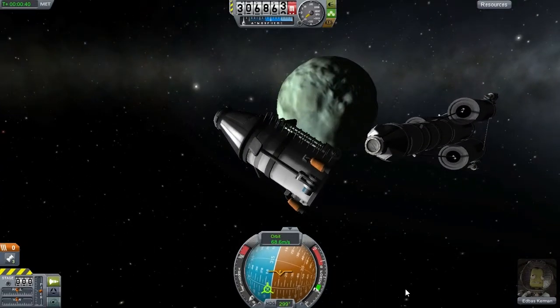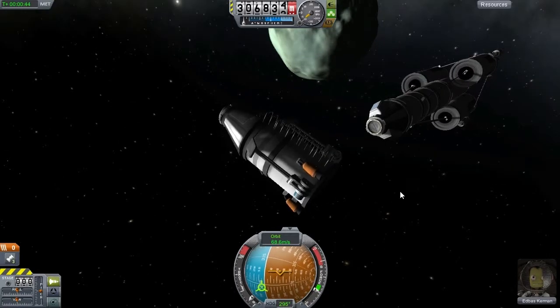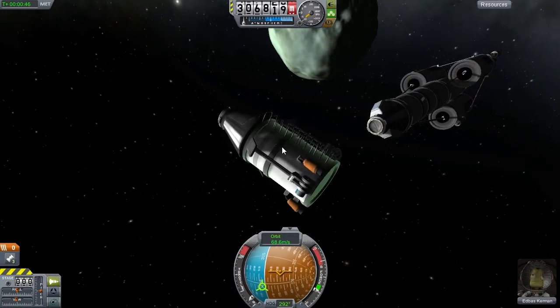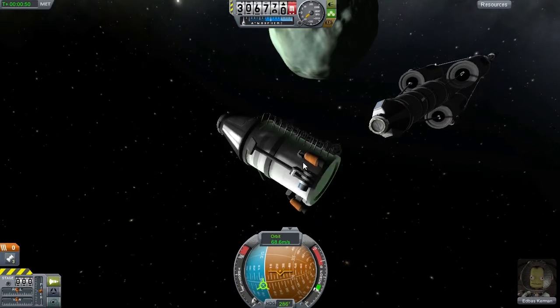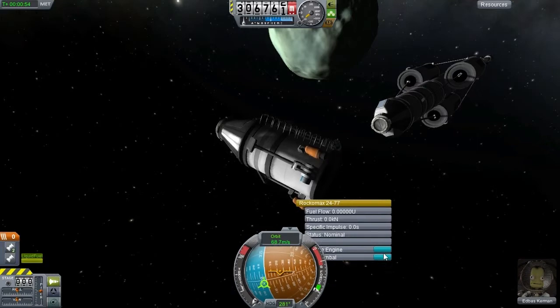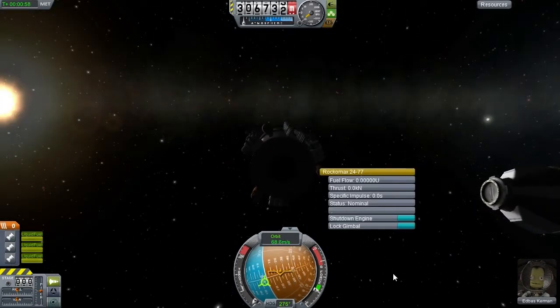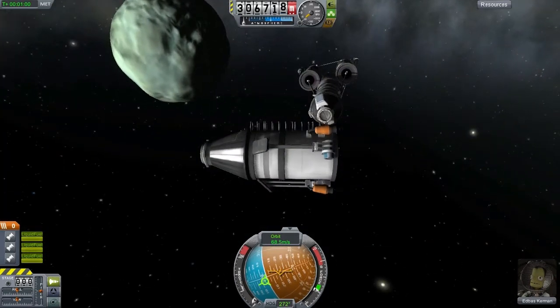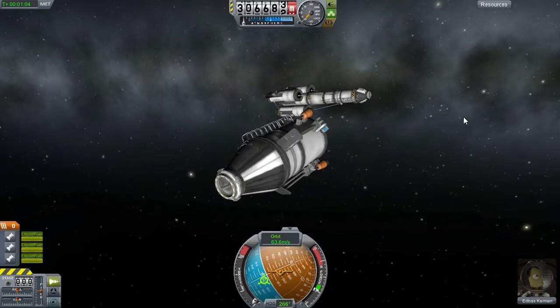First things first, we are going to get away from our main ship — we don't want to damage it with any rocket exhaust. Wait, why isn't our rocket firing? The staging didn't work. We have to activate the engine manually, which we are happy to do. Of course, we need all three of them active. And throttle — yes. Moving away from the ship.